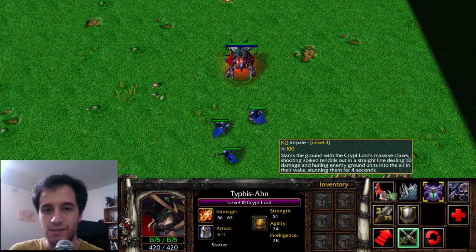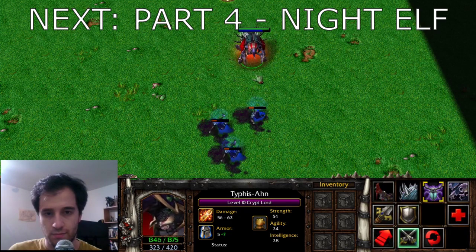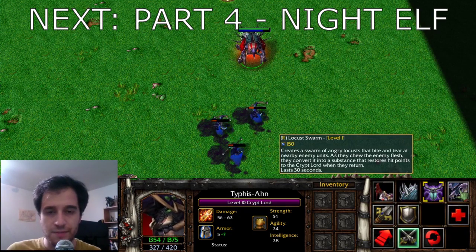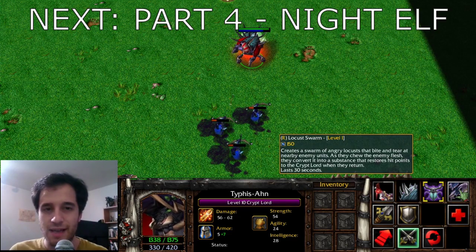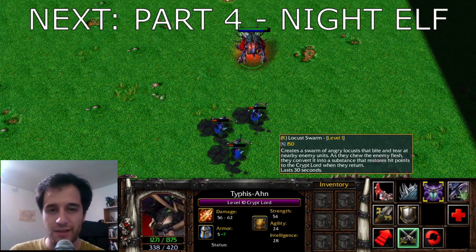Impale stuns targets in a line and is given to both Lion and Nyx Assassin. Locust Swarm summons bugs that float around, dealing damage to enemies and healing the Crypt Lord. This is the basis for Exorcism given to Death Prophet.